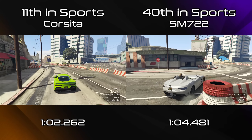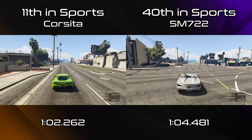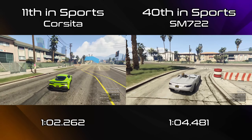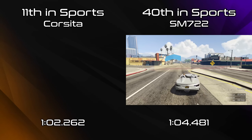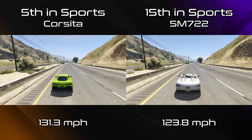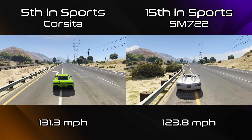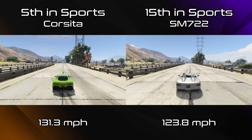Obviously when it's going up against the fastest sports car from this DLC so far, the Corsita, it is a little bit behind — over two seconds as you can see in the comparison. And then we'll see a comparison for top speed as well. It's left behind a little bit there because the Corsita is one of those top sports cars that's more of a glorified supercar in terms of its performance. 131 miles per hour for its top speed is very good for the Corsita, but 123.8 is pretty respectable for the SM722 as well. So 5th place and 15th place in sports — considering the sports class is 90 cars strong, those are some fairly respectable positions for top speed.